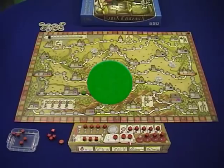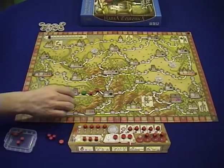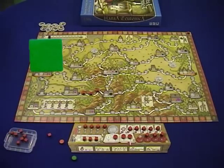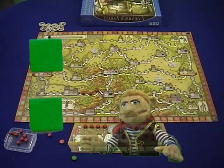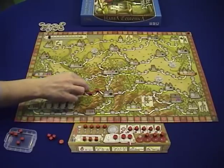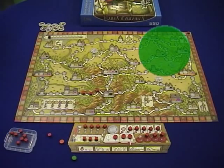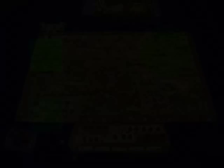And remember those cylinders? Here's where their special ability comes into play. These guys are extra hard to displace. If you want to kick out one of these cylinders, you have to pay two cubes into your stock, and your opponent gets two free cubes to lay from his stock. So I play one on the cylinder, I have to burn two cubes from my supply into my stock, and my opponent gets to move the cylinder and gets two free cubes from his stock to play on one of those adjacent routes. You can't just play it anywhere — it must be on an adjacent route. So displacing comes at a penalty.